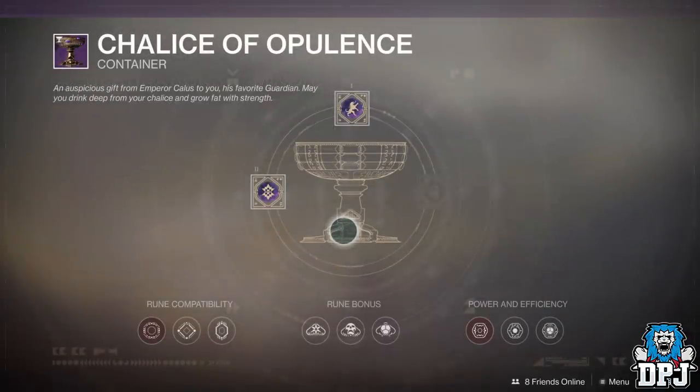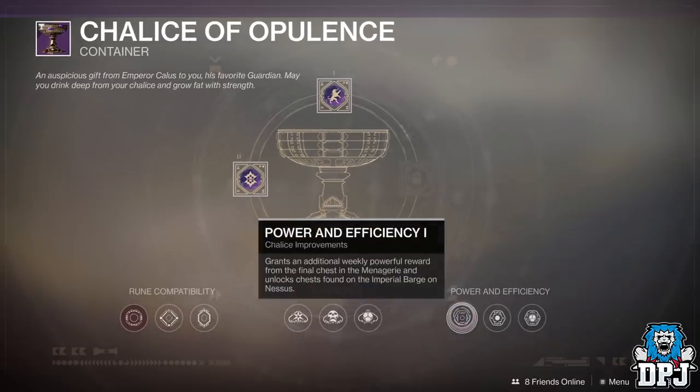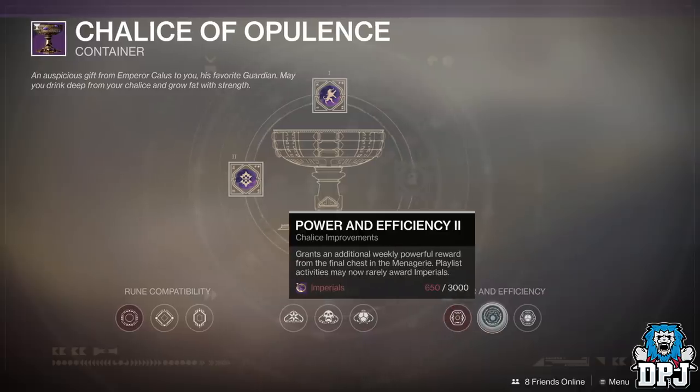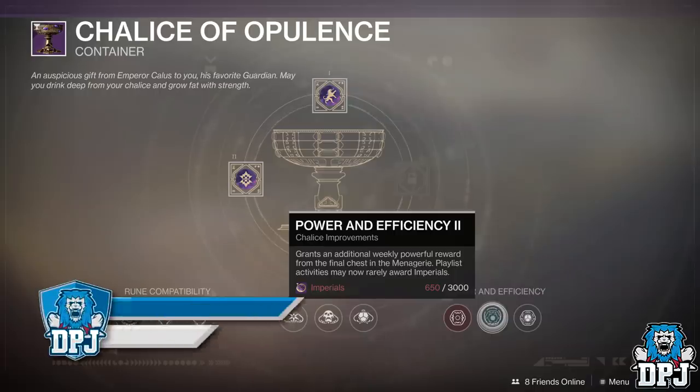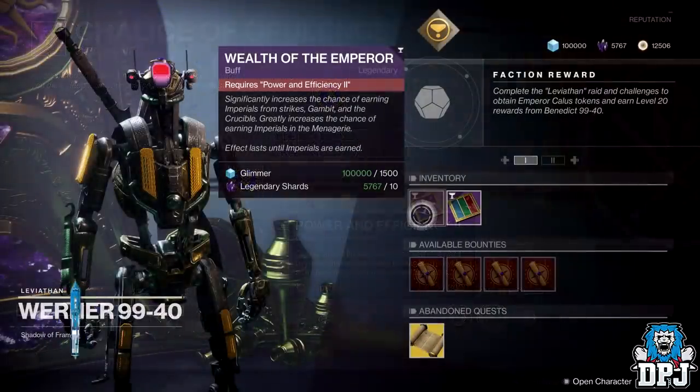When you next get Imperials, what you want to do is spend them on Power and Efficiency nodes within the Chalice. Node 1 costs 2,500 and Node 2 costs 3,000 — so 5,500 in total, unless you already have Node 1 unlocked. Node 2 states it grants an additional weekly powerful reward from the final chest within the Menagerie. Playlist activities may now rarely reward Imperials — so with this node unlocked, you have a chance of getting Imperials from playing Strikes, PvP matches, and Gambit.